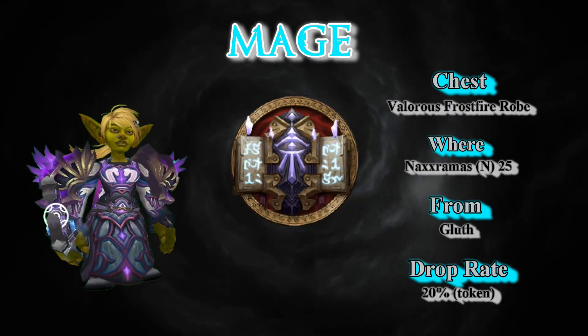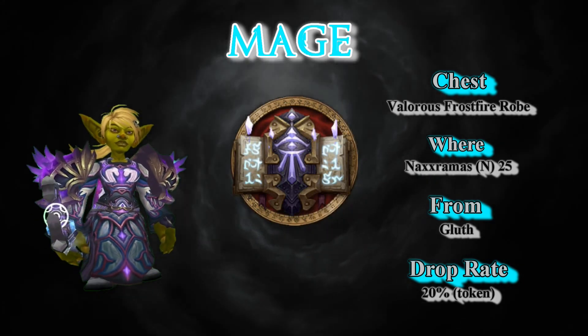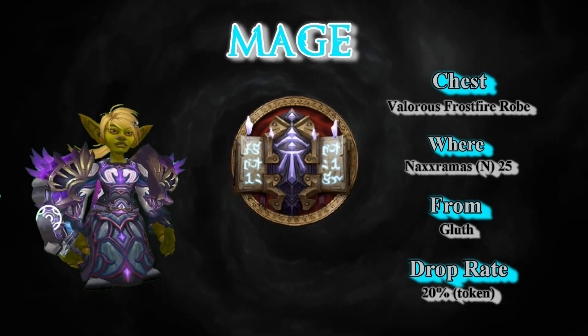The Chest: Valorous Frostfire Robe, from Naxxramas Normal Mode 25-man. Gluth is the boss. It is a token drop, and the drop rate is a decent 20%.